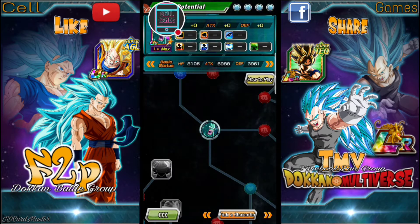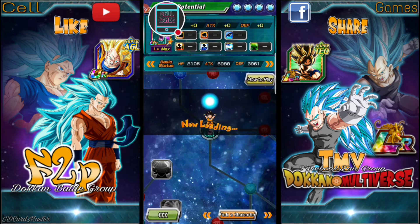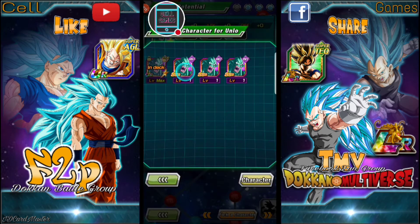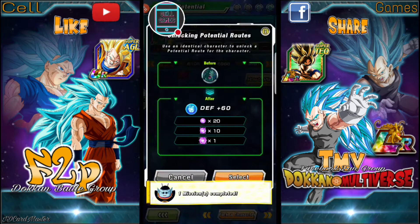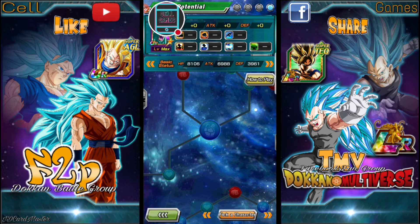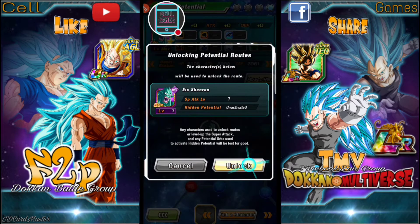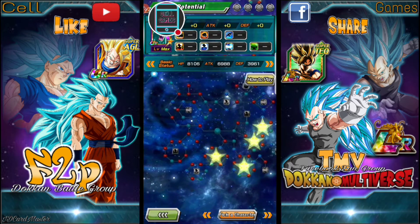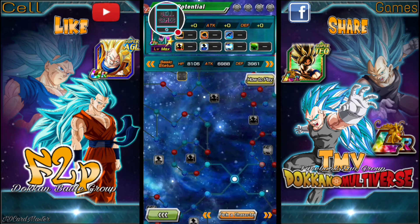Alright, I have grinded 4 dupes, so I might as well use them in this showcase video. Yes, I did grind 14 copies of him just to max out his SA and the dupes. I'm not really interested in doing a step-by-step tutorial — there are a lot of videos out there that do that. I just want to talk about the best skills to increase for certain cards. Keep in mind I'm not a Dokkan expert, so I'm just sharing what I know. This is more of a showcase video.